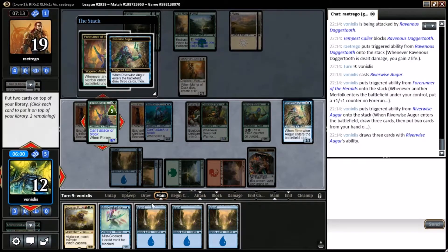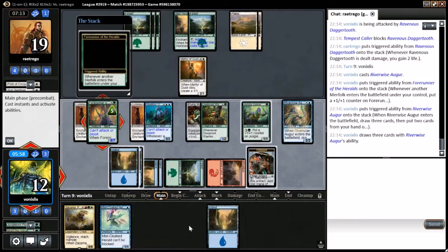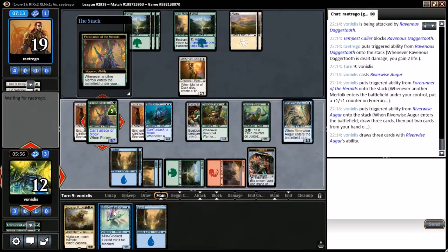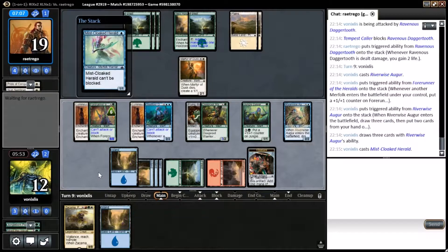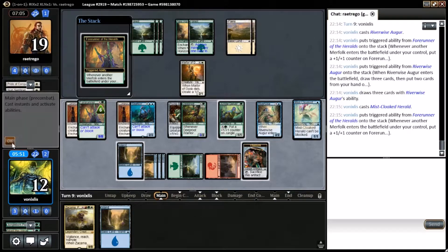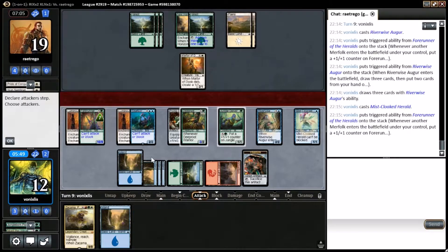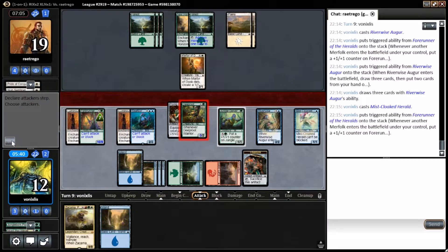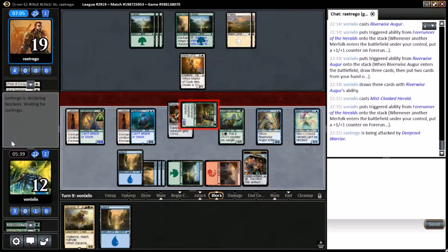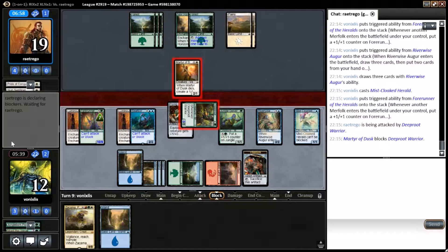There we go — there's three land. So we know what we're getting for our next couple of draws; that's fine. Just need to make this treasure token. So we can make it a lifelink token — yep.